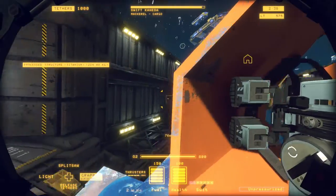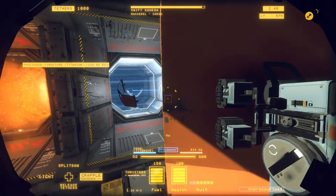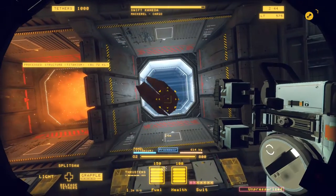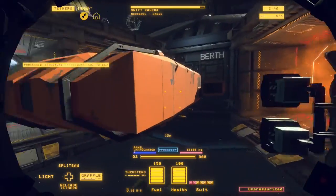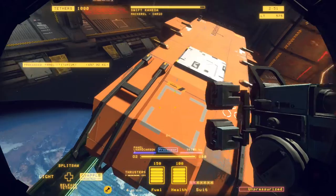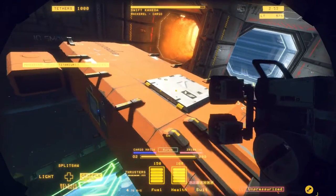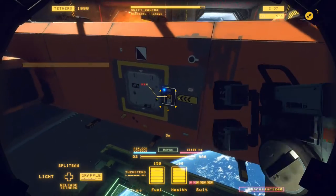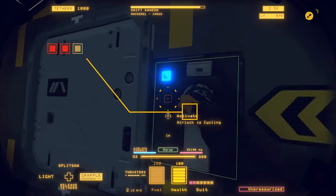I'm going to get this pushed off the ship just a little bit, because this time I'm not going to take one piece at a time — I'm just going to push the whole thing in. I'm not going to worry about these little struts here because they don't have anything attached to them and they're not in the way. Before I cut anything else, I'm going to go ahead and get inside the ship and see what we're looking at with the airlock situation.